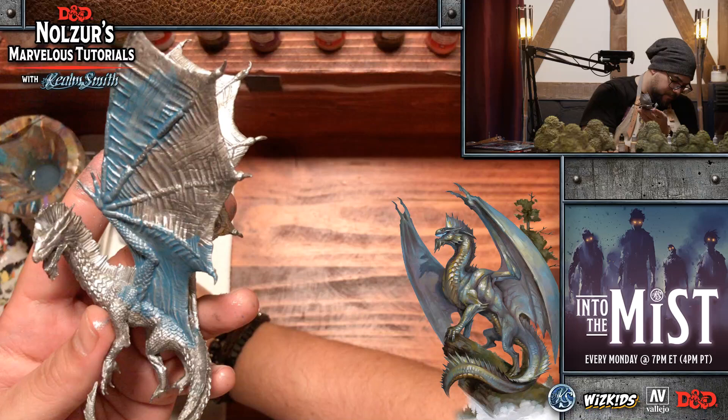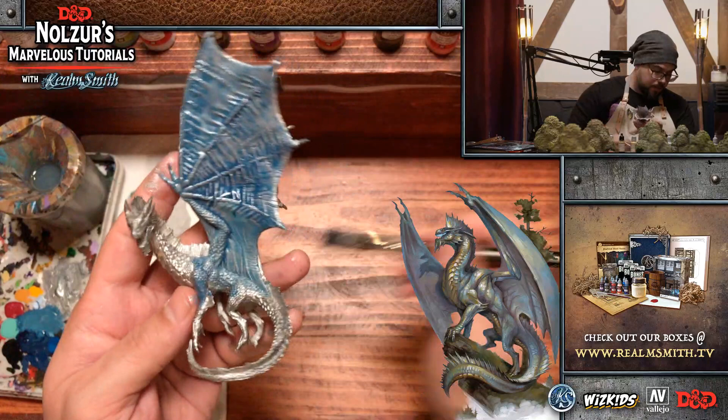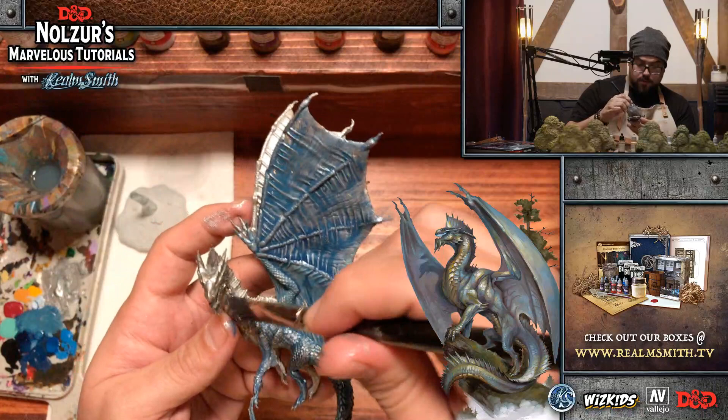Question from LegoMyEgo1678: do you know when these arrive at friendly local game stores? Yes — mid-March. This Silver Dragon, along with the Red Dragon, Gold Dragon, and all of Wave 11, will be in game stores mid-March, along with the Balor and other things we've shown recently.